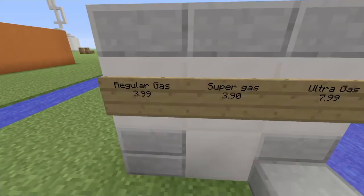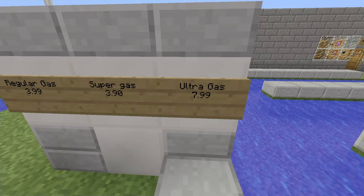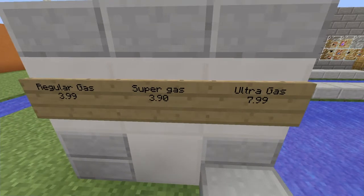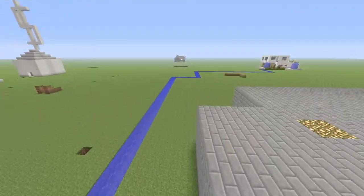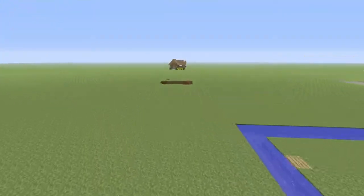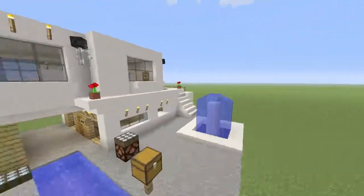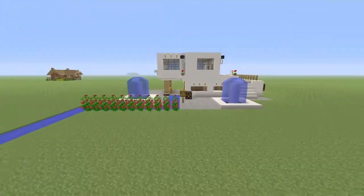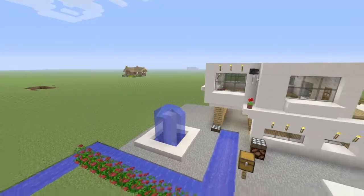Regular gas is $3.99, super gas is $3.90, and ultra gas is $7.99. The reason ultra gas is that much is because it's super strong. These are houses that I built.